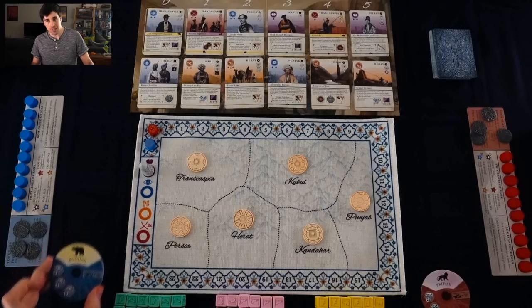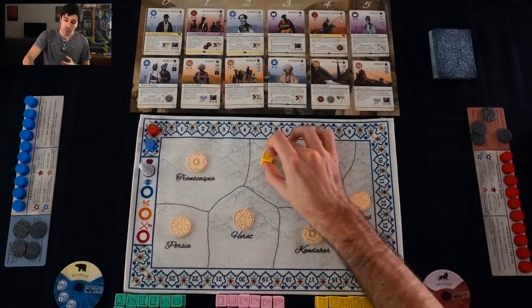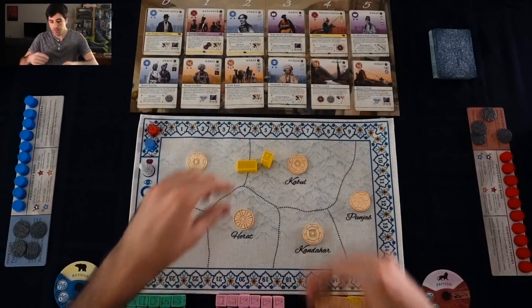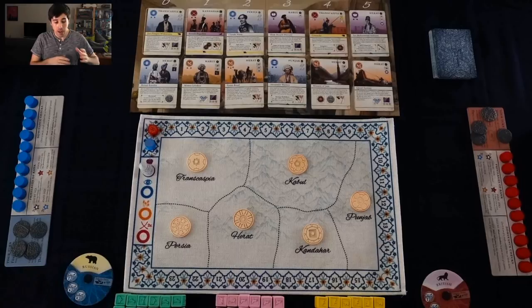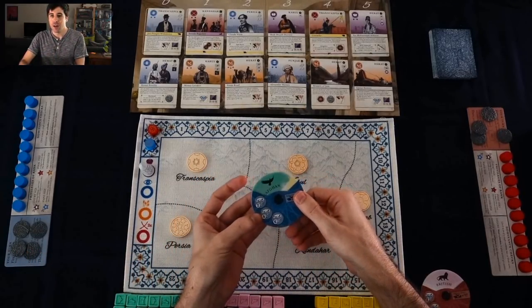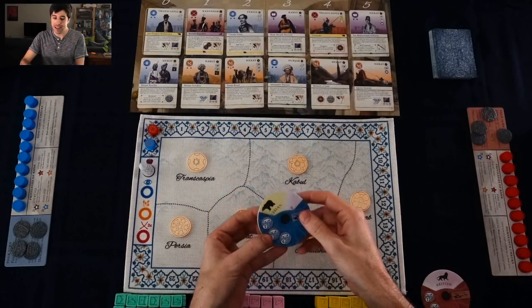The blue player is currently loyal to Russia, which means whenever I'm adding troops as blue, I'm going to be putting down Russian army troops, building Russian roads. But it's important to note that the blue player — I'm not Russia, I'm not playing as Russia. In fact, I'm only loyal to Russia right now, but I could change that over the course of the game if I find it advantageous.